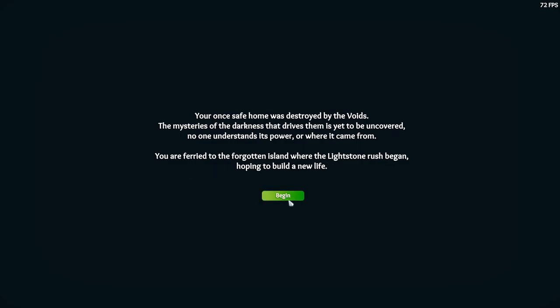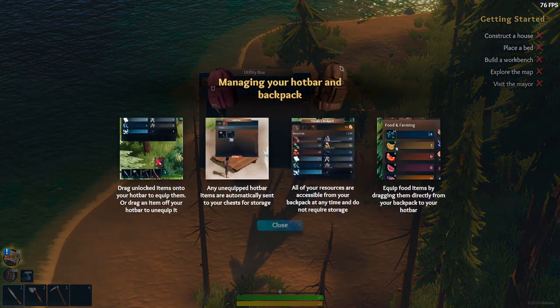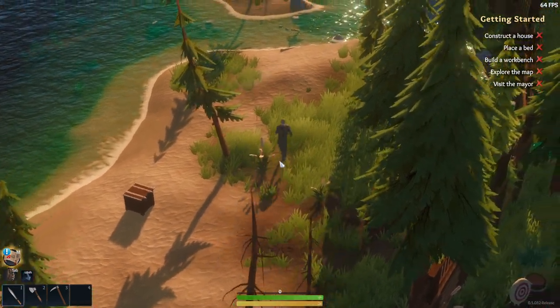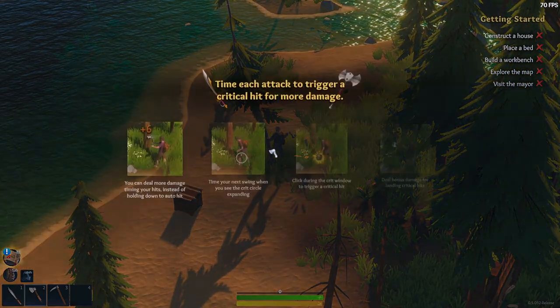No one understands its power or where it came from. You are referred to the forgotten island where the Lightstone Rush began, hoping to build a new life. Alright, let's begin! Managing your hotbar and backpack: drag unlocked items onto your hotbar to equip them. Unequipped hotbar items are automatically sent to your chest for storage.